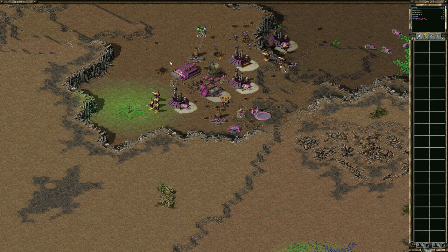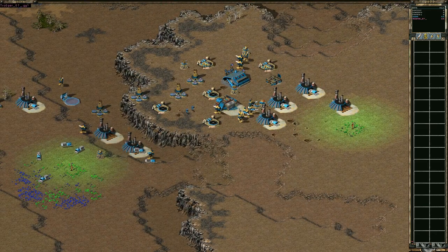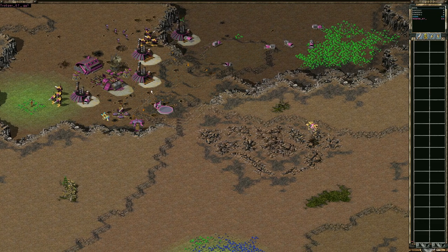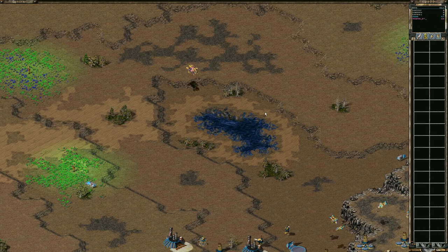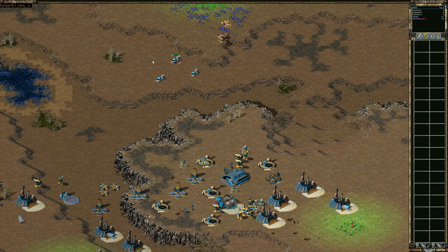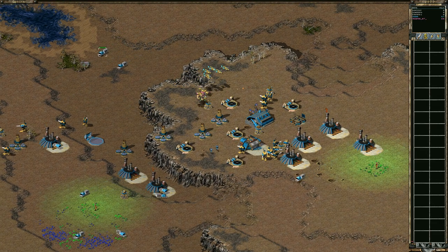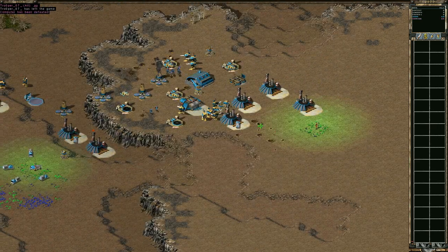Bottom right is going to lose his mammoth. Top left is going to lose two power plants and that hidden SAM. However, most importantly, bottom right lost that mammoth. That is going to buy top left some time to pull himself back into the game. Remember, top left started with a one-refinery disruptor rush and it failed, so he's been struggling to bounce back economically the whole game. The last thing he wants is to lose his mammoth — and he doesn't seem to care. GG. Player was defeated.